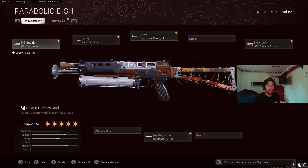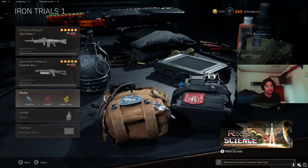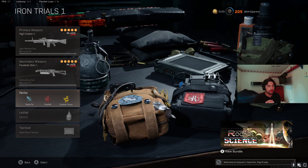My favorite gun for this mode is the Bullfrog — same loadout as always: Grues Suppressor, Task Force barrel, Tiger Team Spotlight, KGB Skeletal Stock, and 85-round mag. It did get nerfed today, but only in movement, not damage — same damage range. It's a very good gun with 85 rounds, great for the mode. You can swap the Skeletal Stock for Bruiser Grip for movement speed and hipfire. In my opinion, it's the best SMG for the mode because of the ammo, good TTK, good damage range, and strong mobility. I'd run this over the OTS because of ammo, even though OTS has the best SMG TTK. I still prefer the PPSH and Bullfrog because I like having 71 or 85 rounds. Perks: Quick Fix, Combat Scout, Semtex, and Heartbeat or Stim.